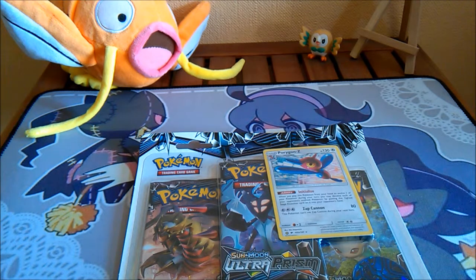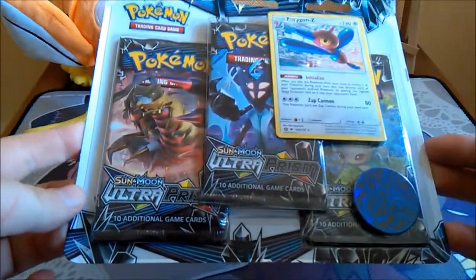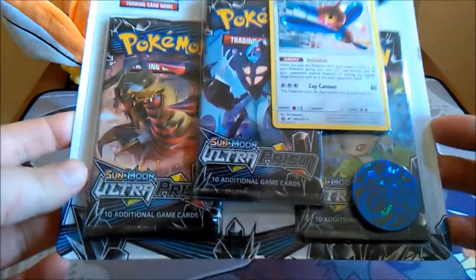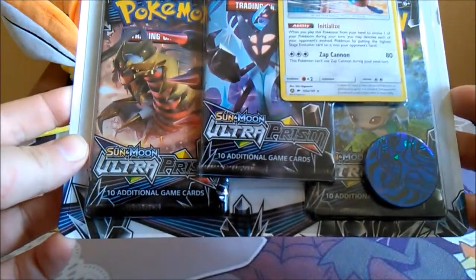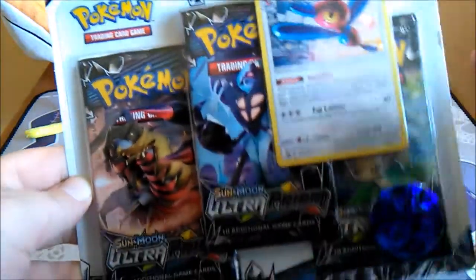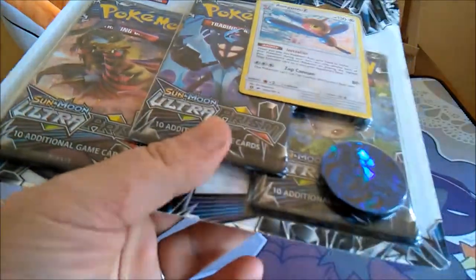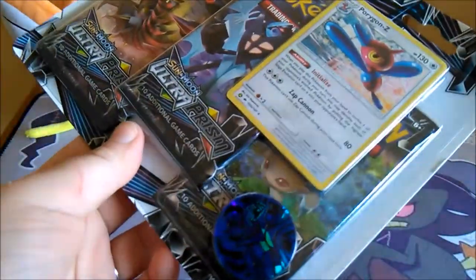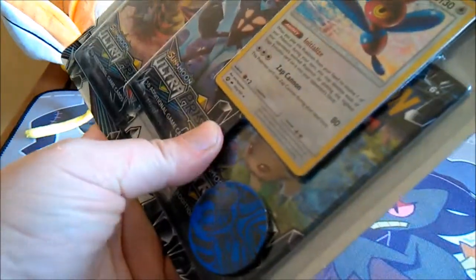Hello everyone and welcome to another episode of Staffs Poker Review. Ultra Prism is out, but this is the only thing my local toy store has. This is pathetic. Nothing against you, Porygon2 — you're kind of cool — but the fact that this is the extent of their selection is kind of sad. We know what these three-pack blisters are about by now, so I'm just gonna get into it.